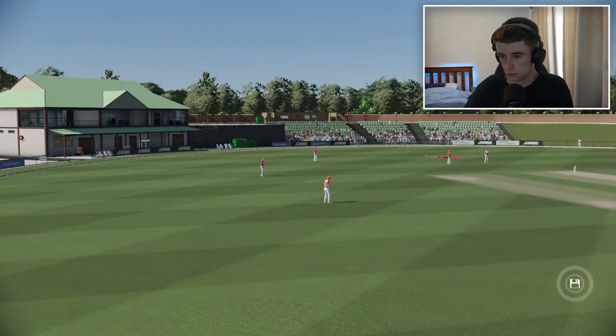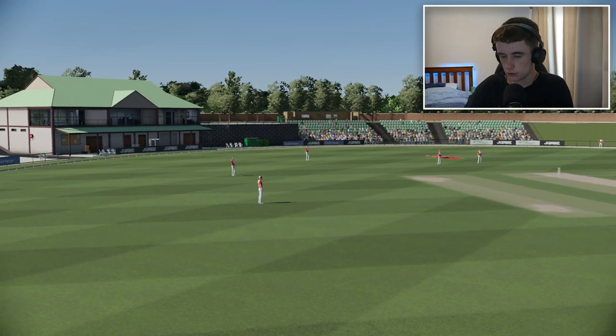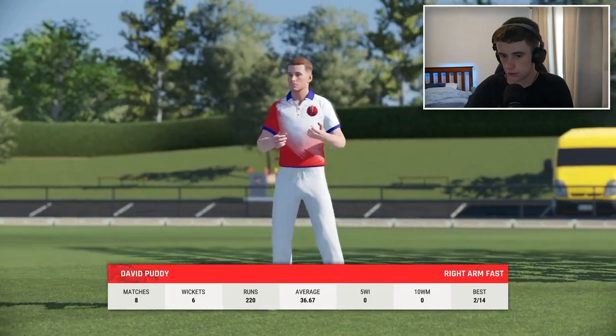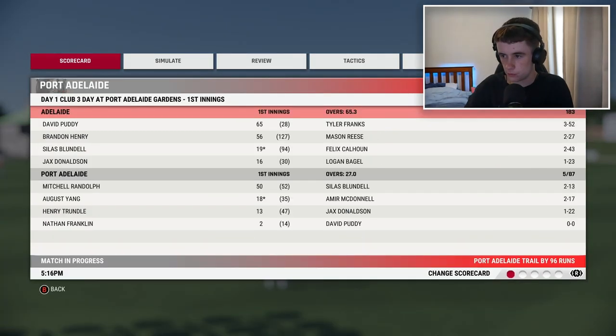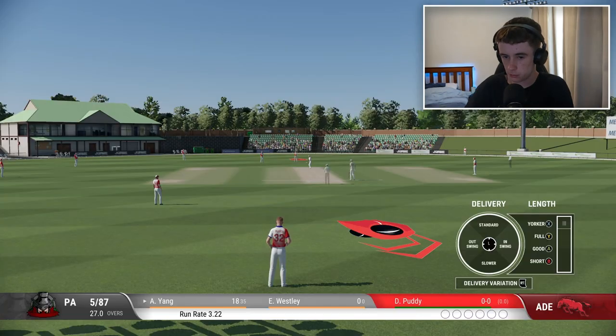Damn it — got 65, pretty good innings even if it was fast. I raise my bat walking off. Port Adelaide are five down already. Looking at the scorecard: we made 183 after 66 overs — a bit less than I thought. I was the top scorer with 65. Now on to bowl.